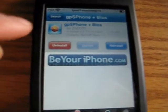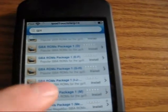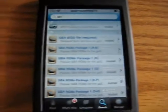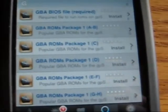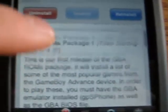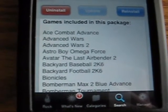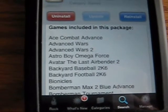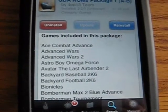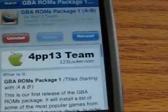You want to install that. And once you've finished installing, you can go up and see the GBA ROMs packages. There's all sorts of different ones — A, B, C, D, E, F — depending on how many games start with that package letter. For instance, A and B: I've installed it, and it shows you a list of the packages you're going to be installing. Games included: Advance Wars, Advance Wars 2, Ace Combat Advance, Astro Boy Omega Force, Backyard Baseball 2K6, Backyard Football 2K6, Bionicles. They're not bad games, and it has them all for all different ones.